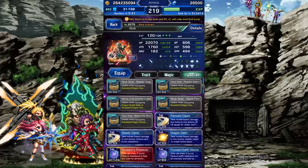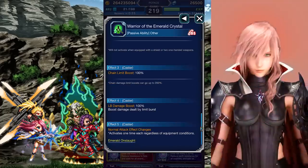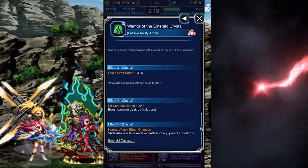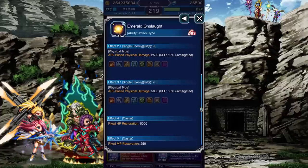Passives. With his Trustmaster Reward or Super Trustmaster Reward equipped, Wilk gets a big boost to his attack, equipment attack when carrying a single weapon, a Chain Limit Boost, a big boost to his Limit Burst damage, and changes his normal attack to Emerald Onslaught, which deals damage that partially ignores the enemy's defense, chains the Bolting Shrike, and restores some of his HP and MP.